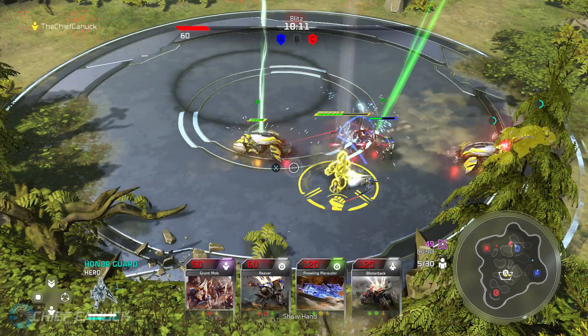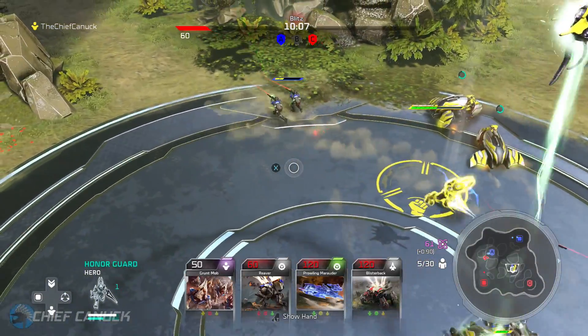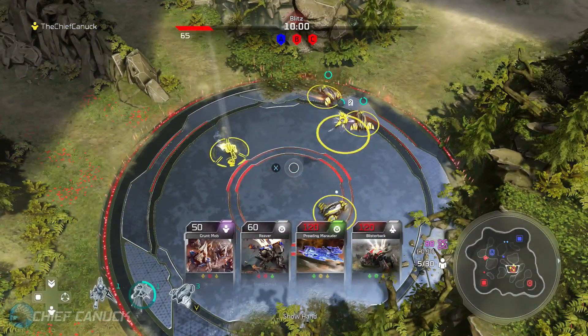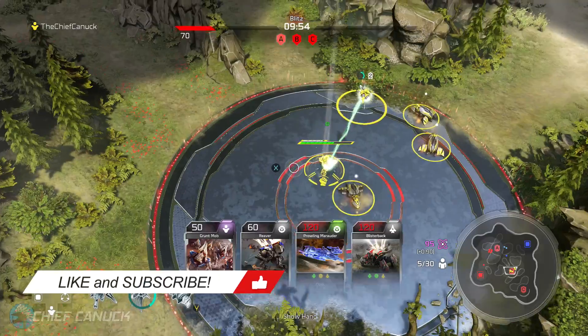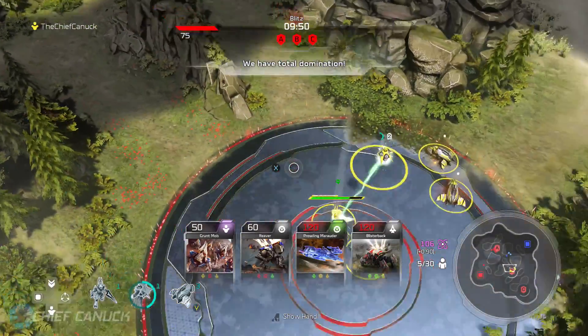Those are the eight exclusive leader abilities and units for Sergeant Forge in Blitz, and likely many of these will translate over to his regular leader abilities in regular multiplayer. What do you guys think of them? Let me know in the comments down below. Also let me know what other leaders you'd like to see added to Halo Wars 2 in the future. As always, thank you for watching — be sure to like and subscribe. My name is Chief Canuck, and I'll see you guys next time.